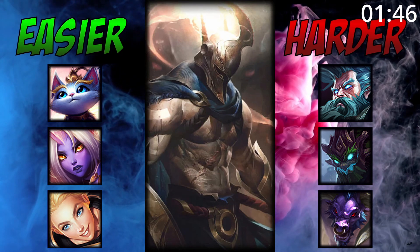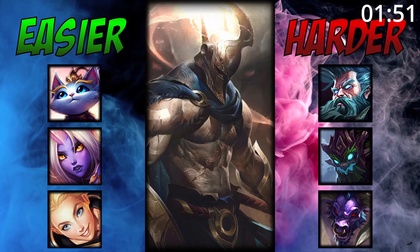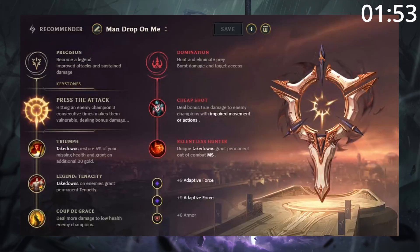For matchups, Pantheon is great into enchanted supports who he can easily get onto and blow up. However, he can struggle against supports with great disengage or who can deny a lot of his burst. For runes, take this — PTA is amazing for single-target damage.